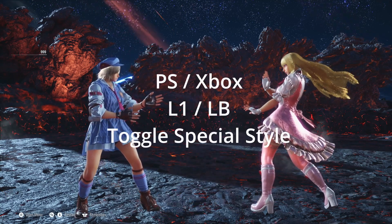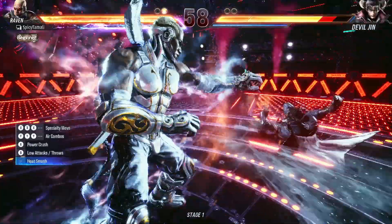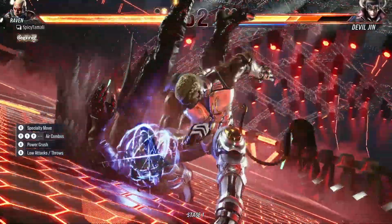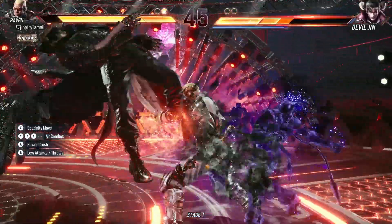And finally, L1 or Left Bumper toggles Special Style on and off. Special Style is great for beginners because you can do moves by just pressing one button plus a direction, similar to games like Super Smash Bros. As you learn and get better at the game, you will probably turn it off. That's it for this video — in the next video we will cover movement. I'll see you in the next video.